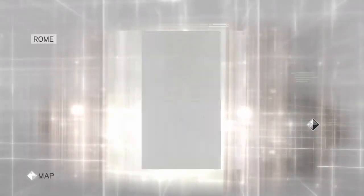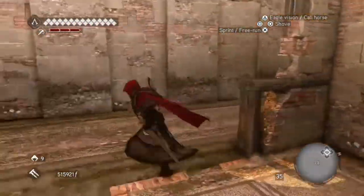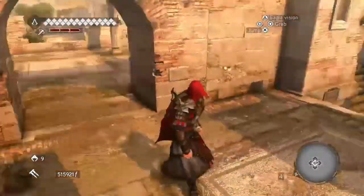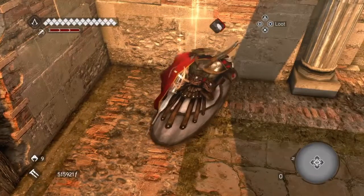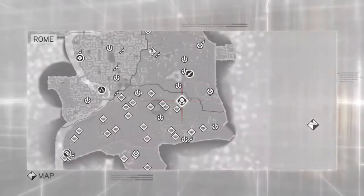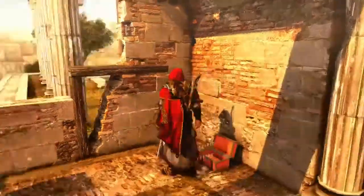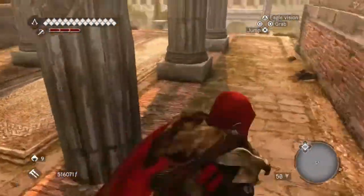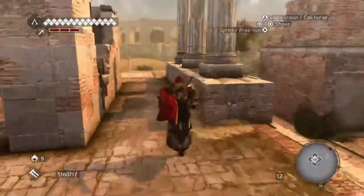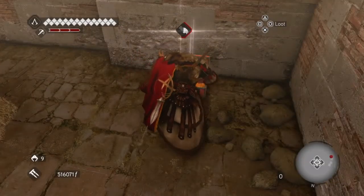The next one is northwest, very close. Just climb up here and you'll see it — it's behind us there. That's the northwest one. The one after that is southwest, down from there — I moved one down from that one. Jump over here, jump down, then up onto these bits here and you'll find it just there.